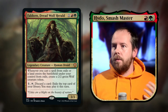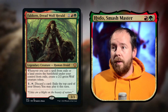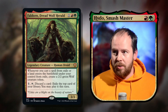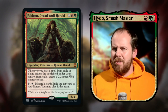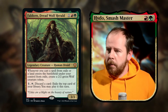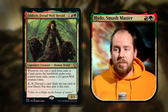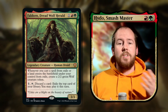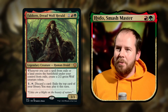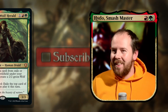It's Faldorn, Dread Wolf Herald — three mana for a 3/3 human druid. Whenever you cast a spell from exile, or a land enters the battlefield under your control from exile, it creates a 2/2 green wolf creature token. One mana and tap: discard a card, exile the top card of your library, and you may play it this turn. That gets us a wolf and acts as card advantage — very cool in a Gruul deck.